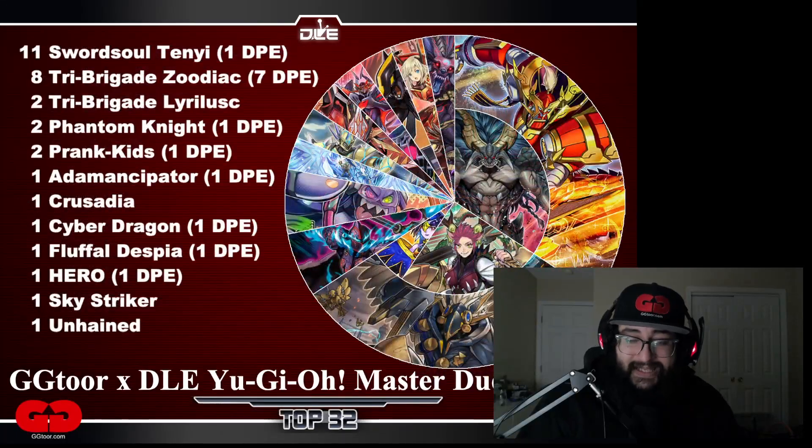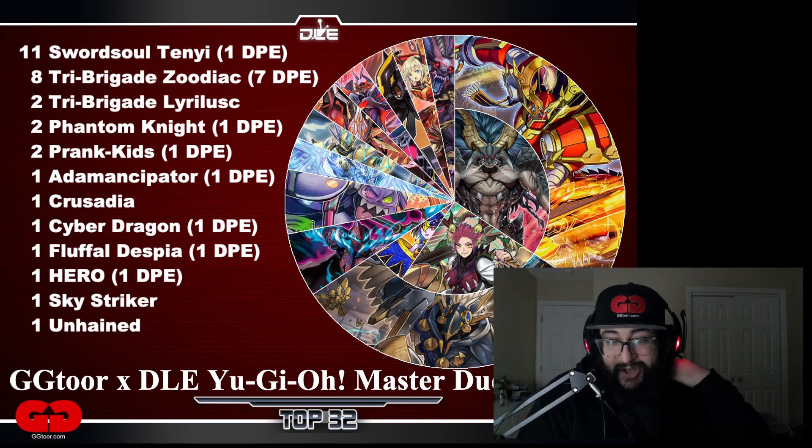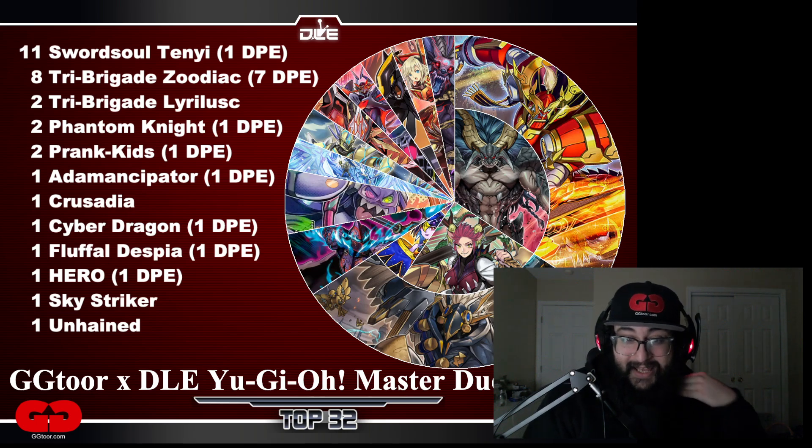Most interestingly is what topped in the top 32: 11 Sword Soul Tenyis, eight Tri Brigade Zoodiacs, two Tri Brigade Bird Ups, two Phantom Knights, two Prank Kids, one Emancipator Crusadia, Cyber Dragon, Fluffle, Despia, Hero, Sky Striker, and Unchained. And look at how much DPE is among all of those decks as well.